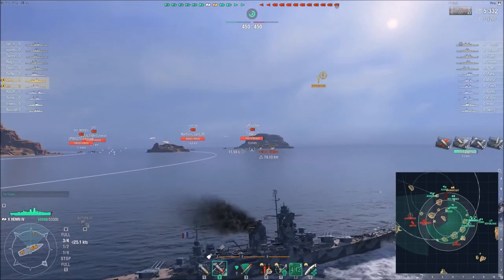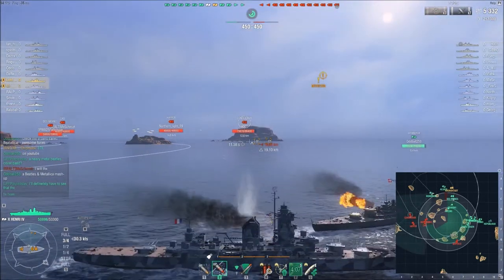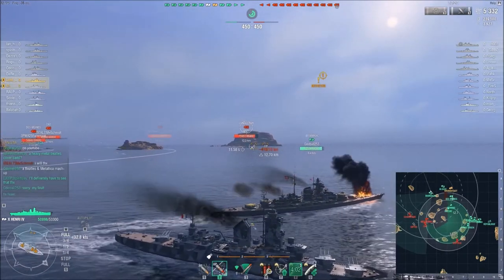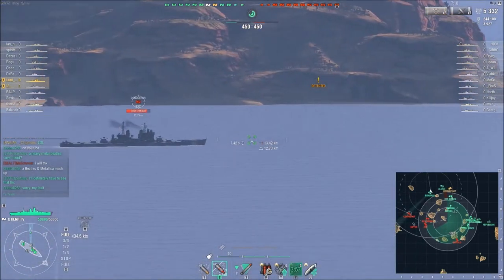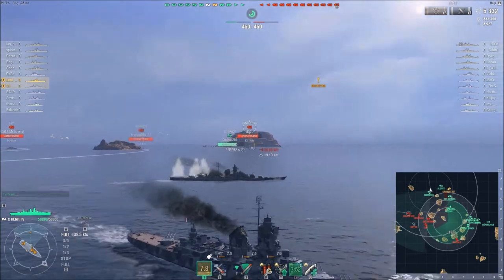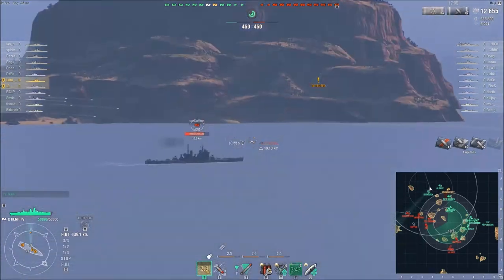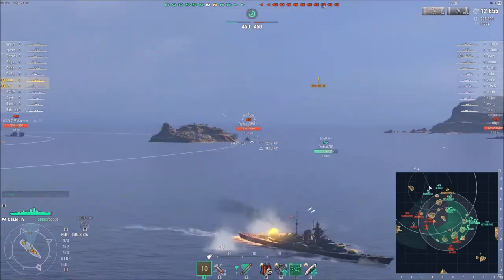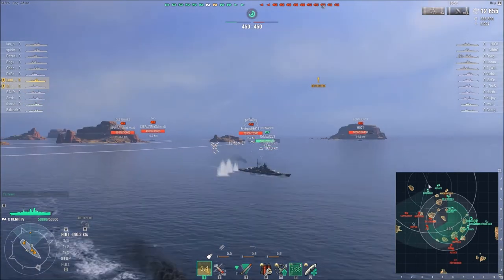I fired a decent salvo at the Conqueror with AP. The AP on this ship can be very potent, even against battleships. I honked my horn — he was pretty congenial about it. Here's another AP salvo, then I switch to HE because he's turning away. 7,000 damage on an angled Conqueror — not too shabby. I switch to the Missouri because he's a closer target and the Conqueror is running away.